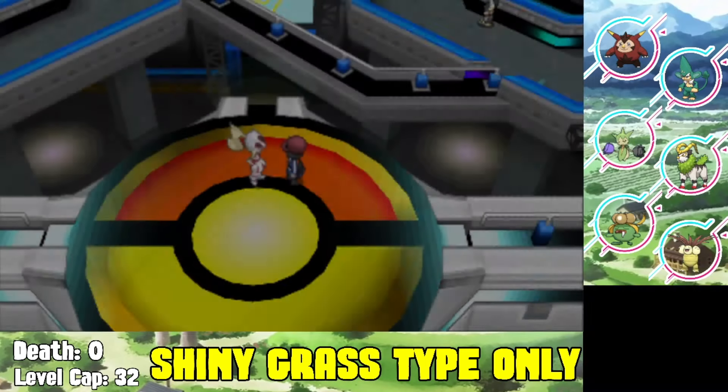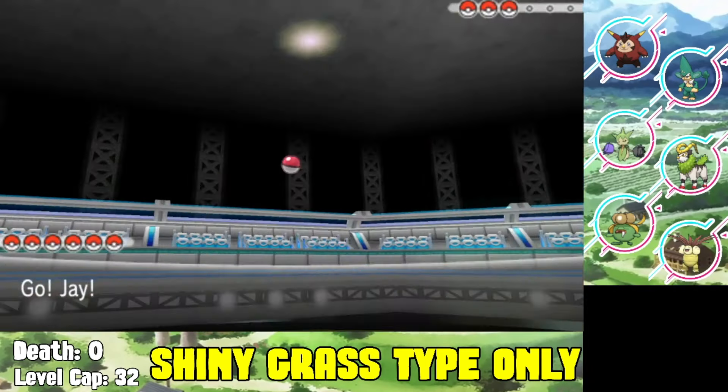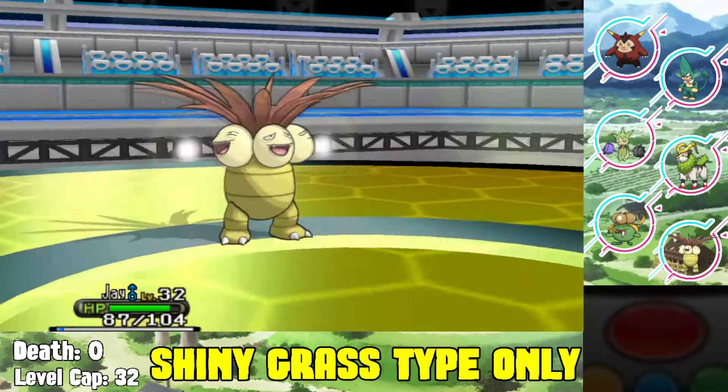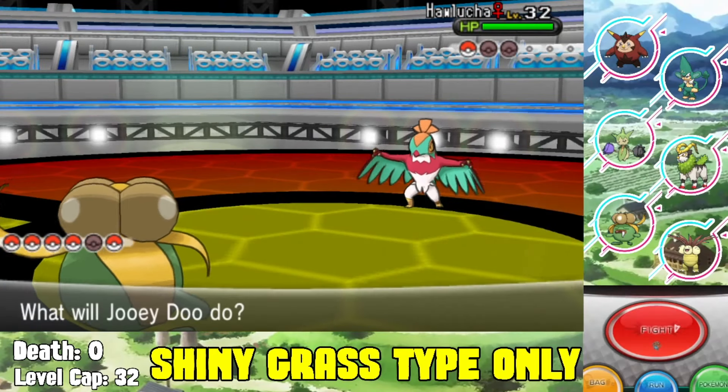Our team is actually pretty dangerous going into Korrina's gym. We start with Exeggutor against Mienfoo - Mienfoo does minimal damage as we Confusion it and knock it out. She switches to her Machoke, which we Confusion twice and knock out pretty easily, wasting both her potions. Her final Pokemon is a Hawlucha, which is the biggest issue on her team. Since I got Leered down I don't want to lose Exeggutor, so I switch out to my Roselia.